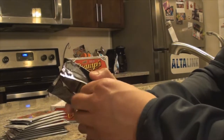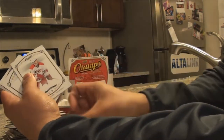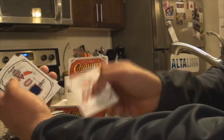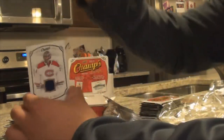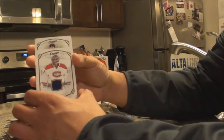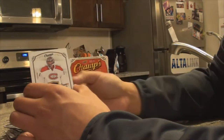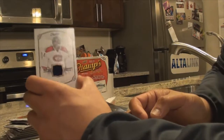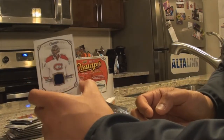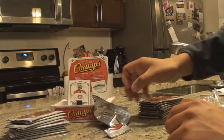My turn. Open it from the back — ripping it open. We got Cam Ward, rookie Noah Hannafin — he's pretty good — and Harry Price game-worn jersey. Give me a high five! Good start, sick. It's a blue color, so it's a home jersey. All cards here are going to be listed on eBay at a fair price — Puck and Chuck.